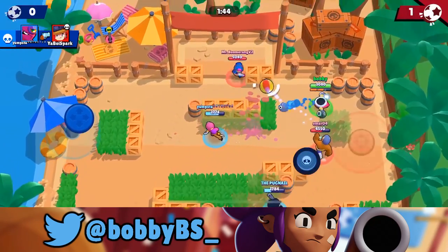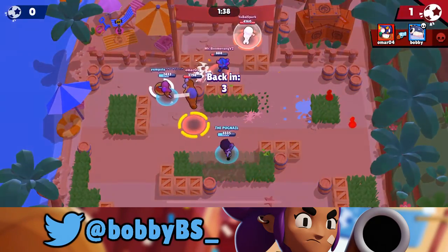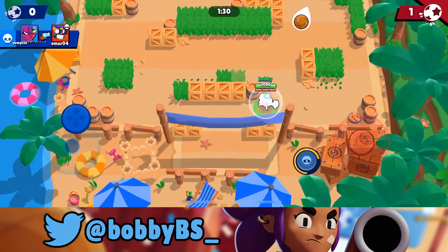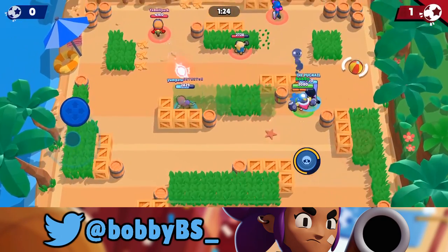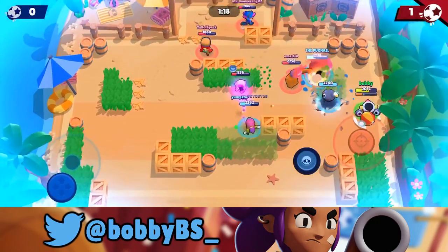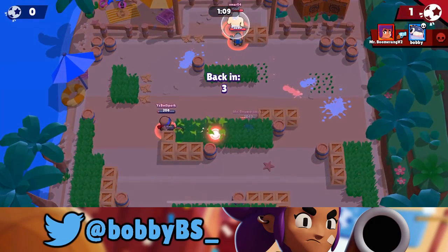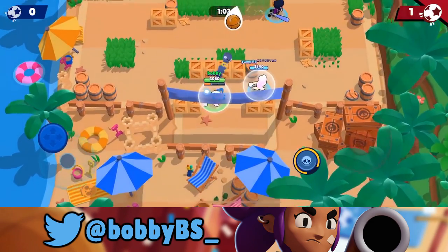Yump gets a great super and takes out the Jesse. I get the Shelly pretty low. The closest brawler Tick is to is Barley — if you were to substitute someone for Barley, you could substitute Tick, although he wouldn't do nearly as good a job. Barley is on another level compared to Tick right now, but that's the comparison. We pass it to Yump but he has too low health to put it in the net, and with a minute left they have the lead again.